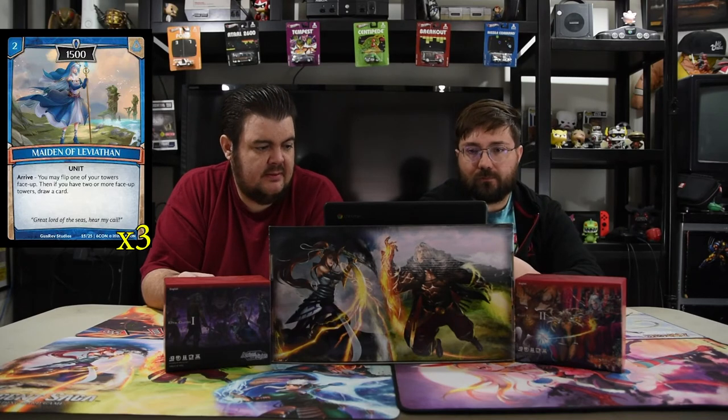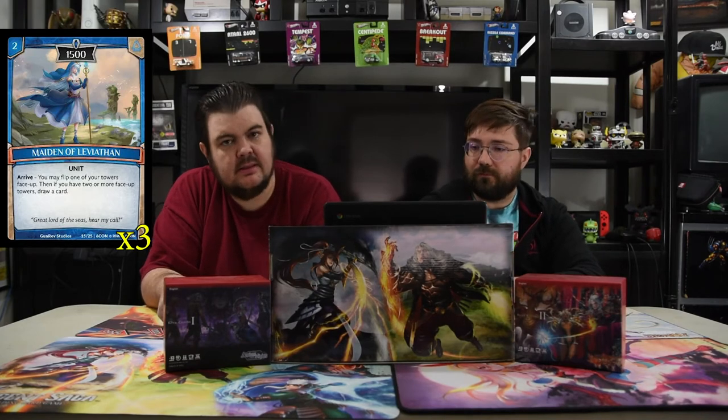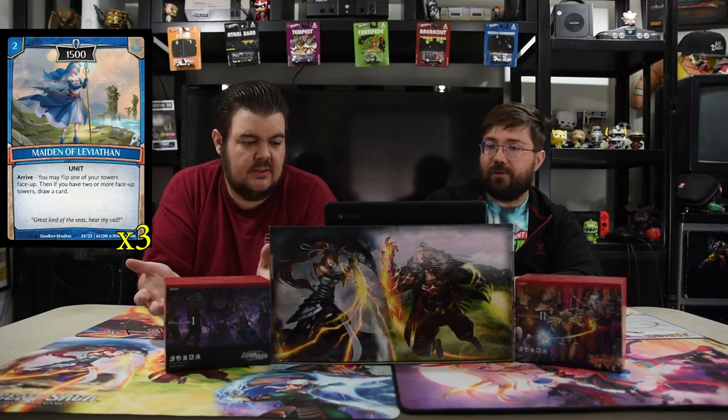Next is the Maiden of Leviathan. It is two for a 1500 unit. On arrive, you may flip one of your towers face up. If you do, and if you have two or more face up towers, draw a card. She's just really helpful for card draw — just so good for card draw.